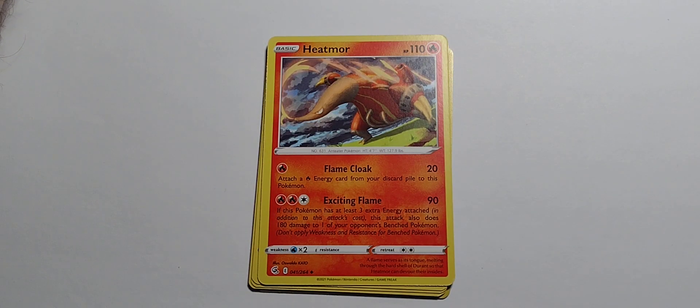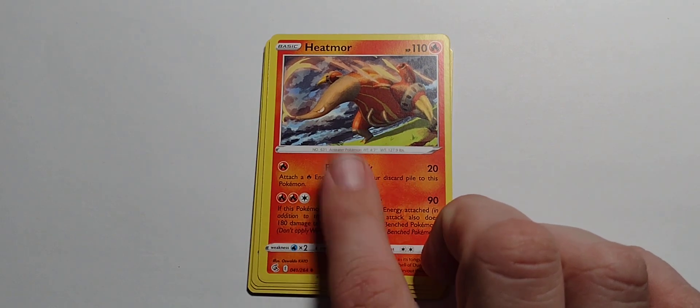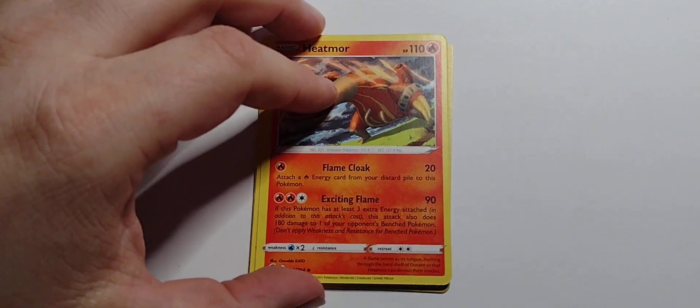Heat More! When your food still tastes a little cold taking it out of the microwave, you gotta heat more. 110 hit points. Fire type. Single fire — Flame Cloak for 20: attach a fire energy card from your discard pile to this Pokemon. Two fire, one colorless — Exciting Flame for 90 damage. If this Pokemon has at least three extra energy attached in addition to this attack's cost, this attack also does 180 damage to one of your opponent's benched Pokemon. Don't apply weaknesses and resistances.